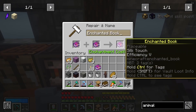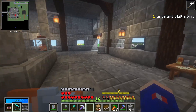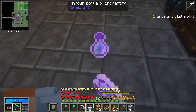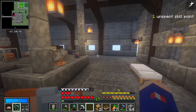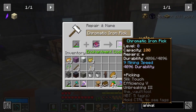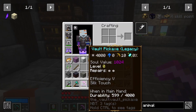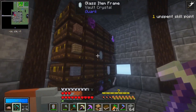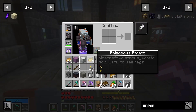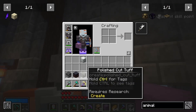Let's combine our books together. We got 14 levels — let's just grab some experience. Well done, lad. Silk Touch, Efficiency 5, Unbreaking 3 — bam, perfect. We'll keep this legacy pickaxe for the vault ores we find in there and the vault stone, because there's a lot of that. You get a lot of vault stone.